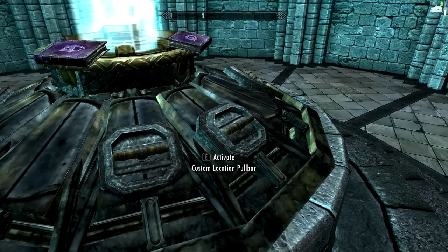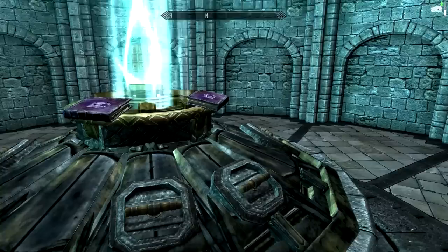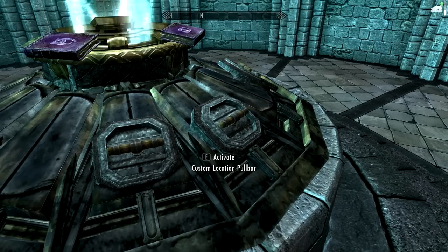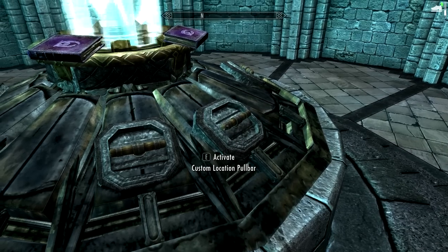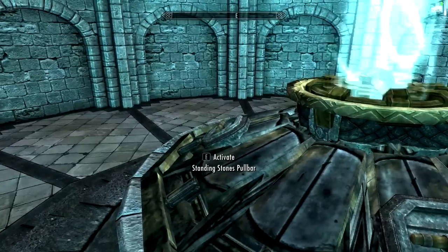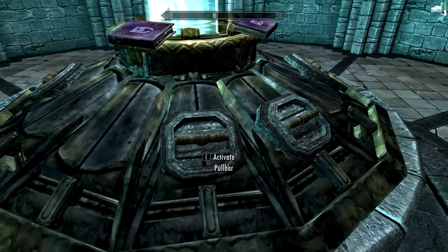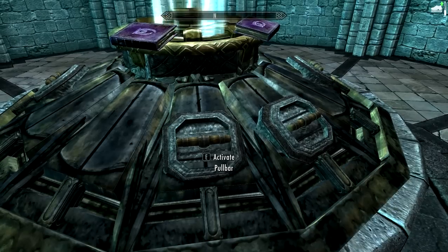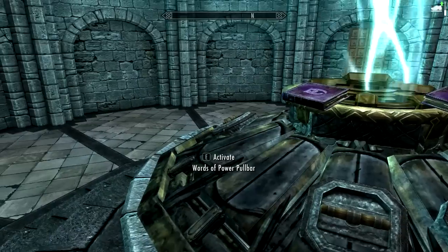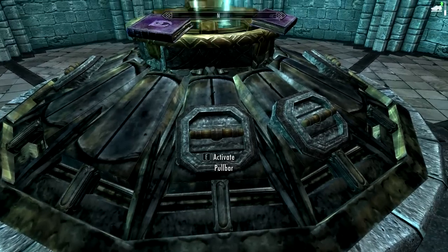One obviously summons the TARDIS and the other one you can recall to it. This one has a custom location pull bar where you can actually set it to travel to its own place - you can set a place for it to travel to when you summon it. You have a Holds Capital pull bar, a Words of Power pull bar, and a Standing Stones pull bar. Each one will take you to a certain thing, a random location. There are 60 different locations this thing can go to at the moment, or you can pull the standard one which basically just randomizes it and you go anywhere.